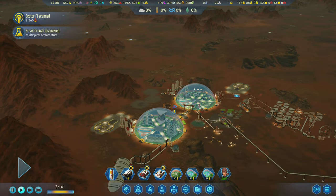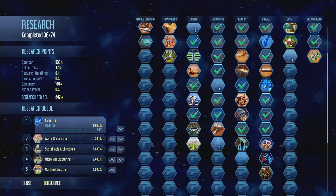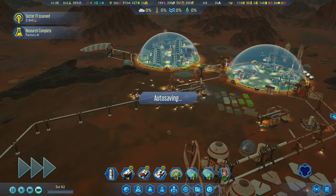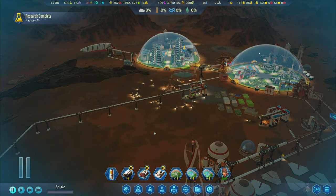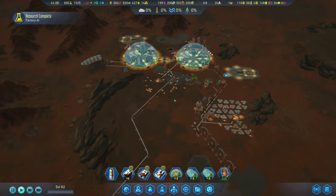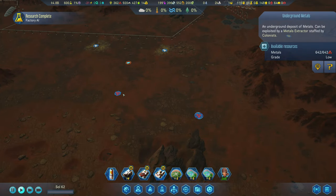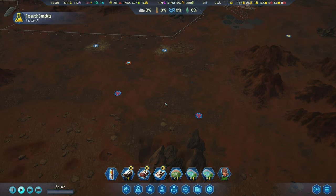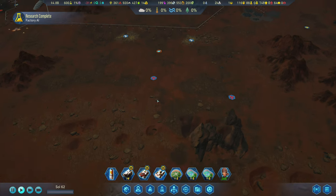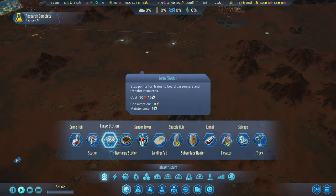Multi-spiral architecture. Oval Dome — research complete. Now, I built this extra train track over here for a reason. I wanted to show you another thing you can do with train tracks. You see this metal over here? I would really like to get access to this metal. But unfortunately that means I need people, and usually that means I need a dome. But because of trains and how they work, we don't really need that anymore.